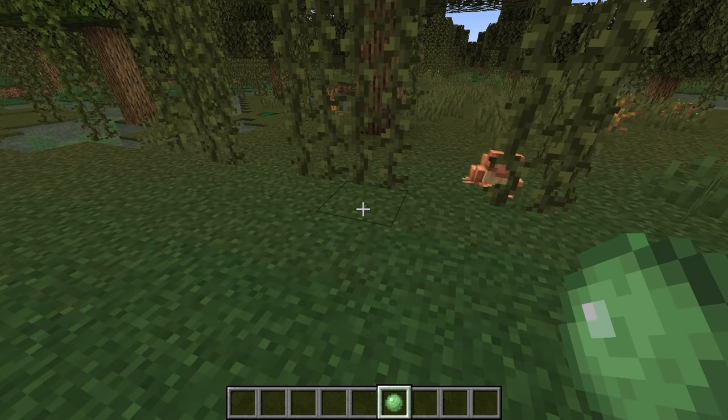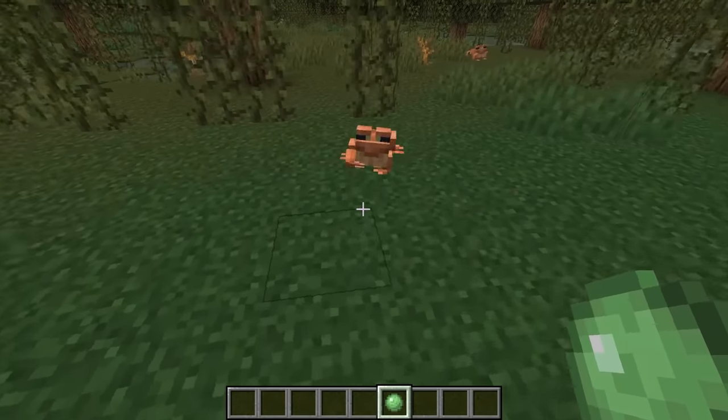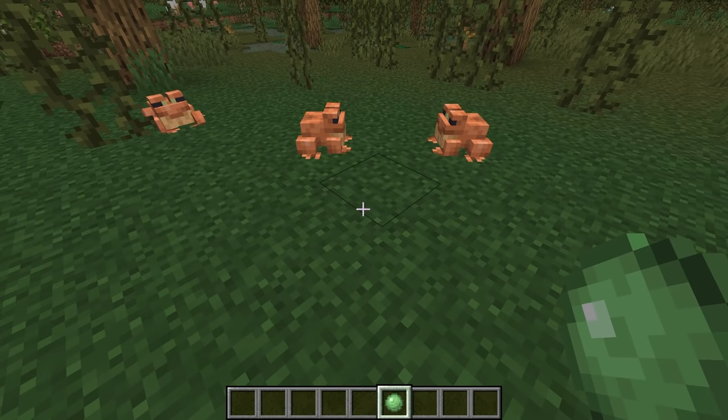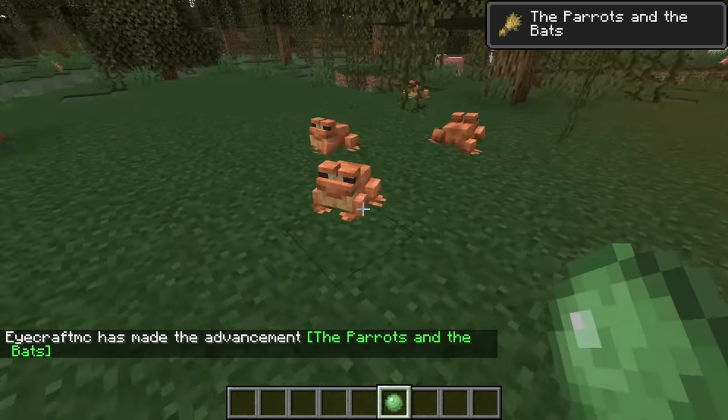Frogs have the weirdest breeding food of any mob in the game so far — they actually breed with slime balls. If you right-click on two frogs with a slime ball they will breed, but not as most normal mobs do. They actually breed more like a turtle breeds.